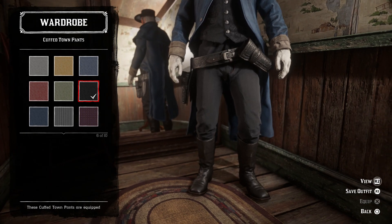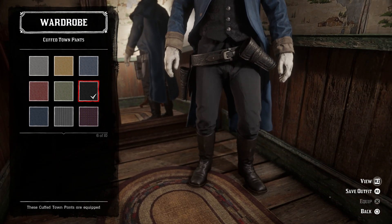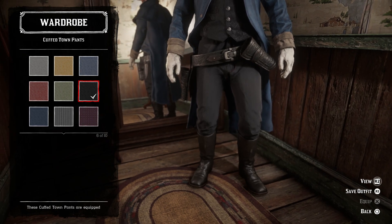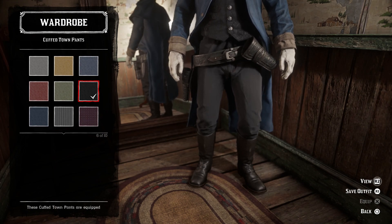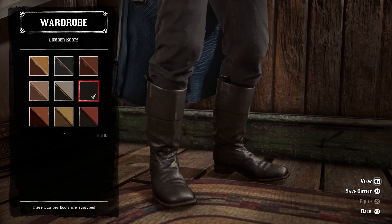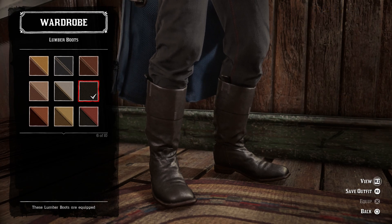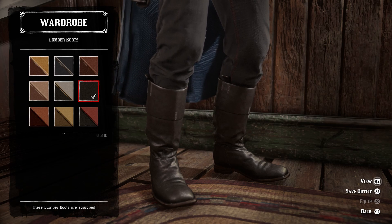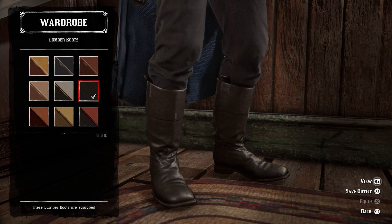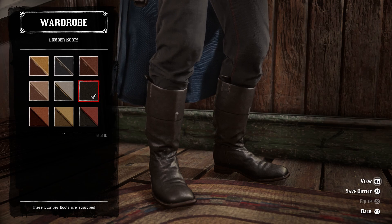For the pants, I went with the black cuffed town pants. Any black pants would probably work fine, but these have the right cut and the most uniform appearance without looking like dress pants. For the boots, I went with the black lumber boots. I almost went with the cavalry boots since they're both square-toed, but I think the lumber boots look more like the ones he wears in the movie — his go a little bit higher, but the shape and color of the lumber boots match as close to perfect as possible.